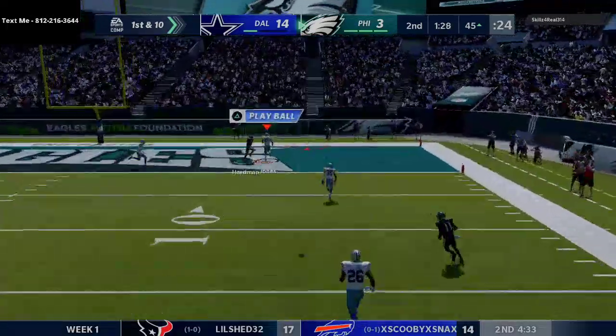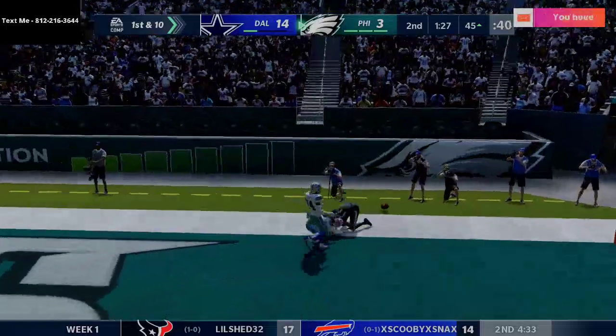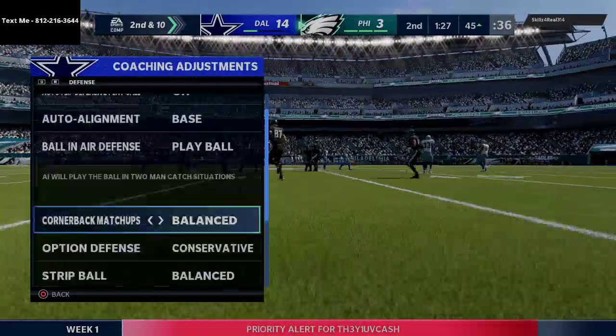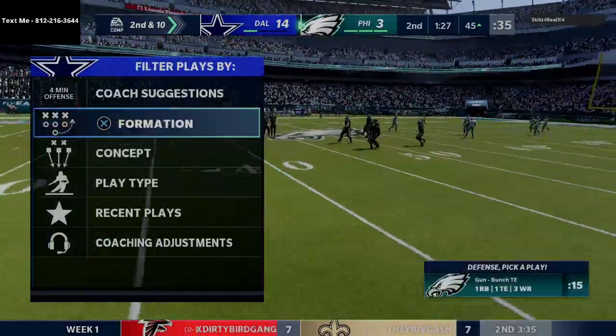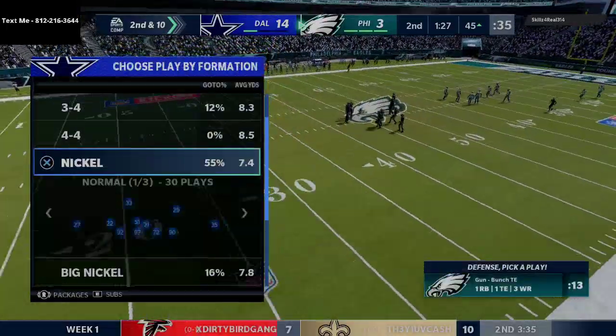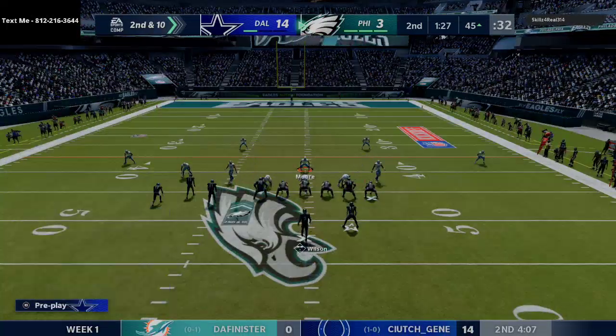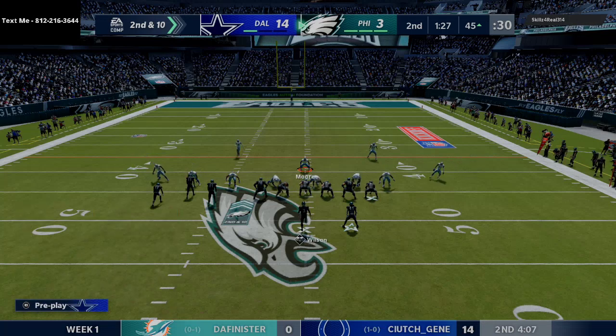Going to that cross play — looks like he's going to try to hit us over the top. Josh Jones is there but drops the interception, unfortunately. I need to double-check my coaching adjustments — I like to go ahead and put that on 'play receiver.' But you're seeing this defense keeping everything out in front.